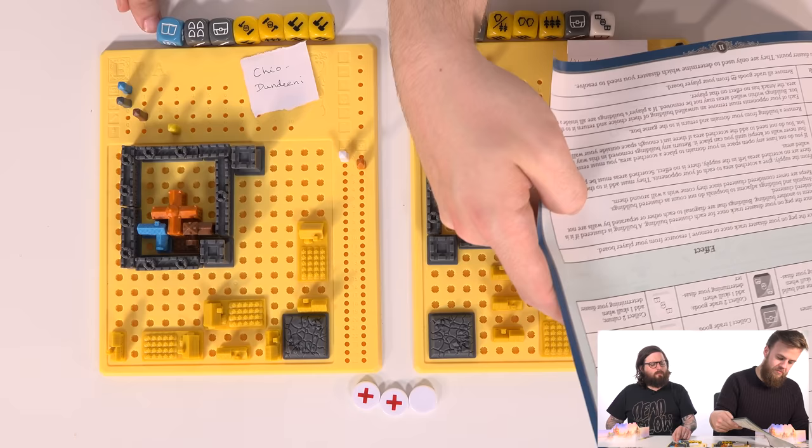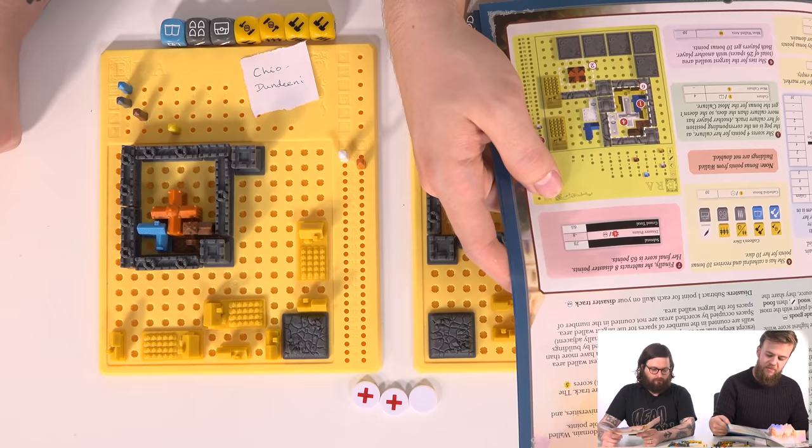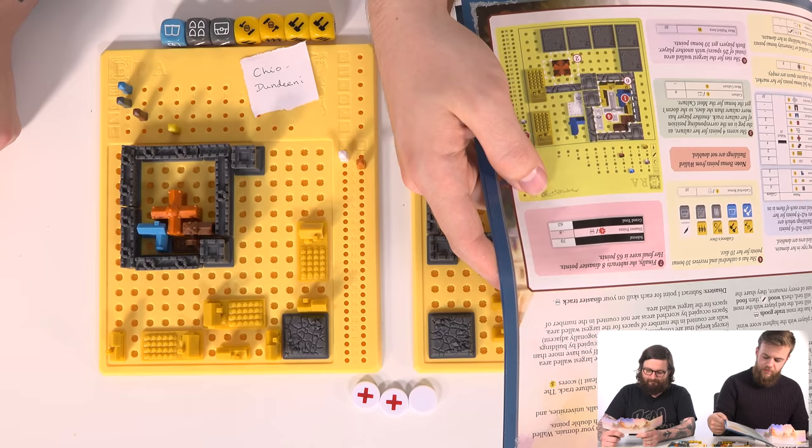I've also got a book - that's a culture point, isn't it? Yes. White points are worth nothing unless you have a university, which makes them worth lots of points. Oh yeah, the university - I forgot about that. But I don't want to build the university. Or do I?